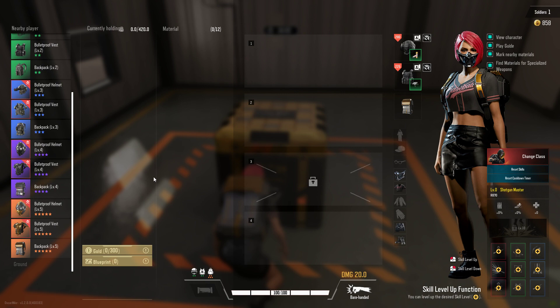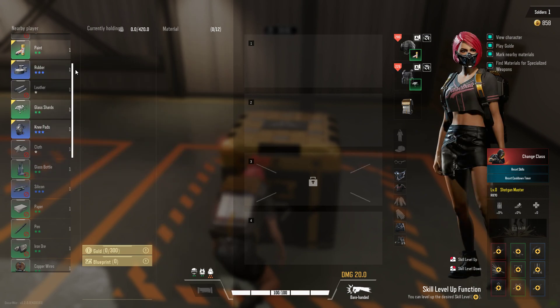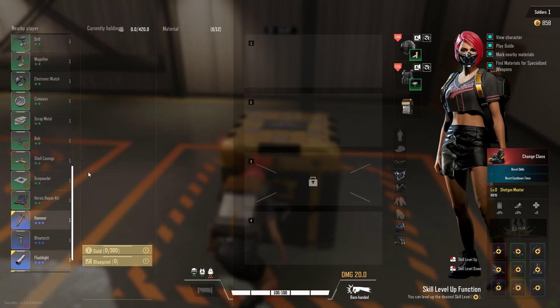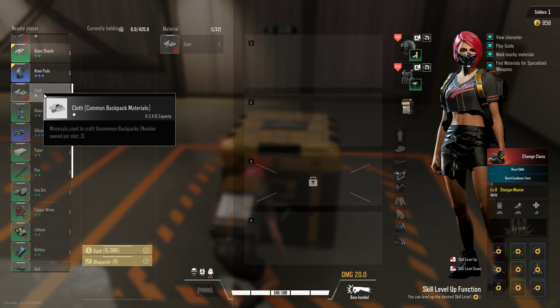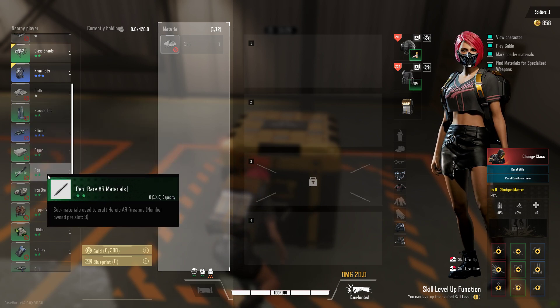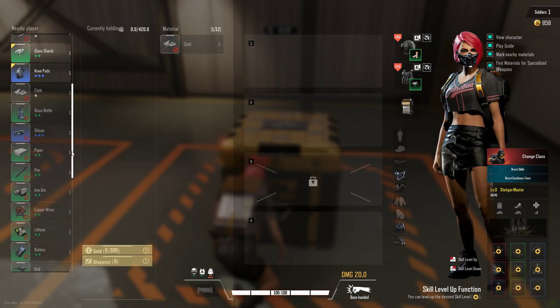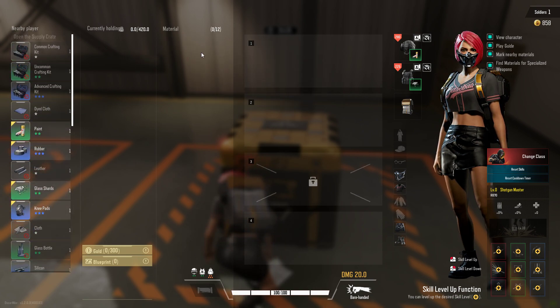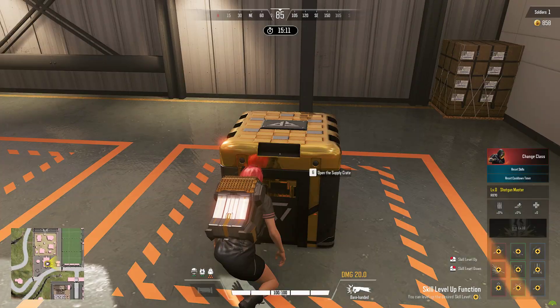Your main inventory is right here, and right next to it is the materials section. On the map and in enemies' bags when you kill them, you can find different types of things — you can pause and take a look. For example, a piece of cloth can be used to build backpacks, and you can use paper, lithium, and other materials to craft items. This section handles all your inventory items.